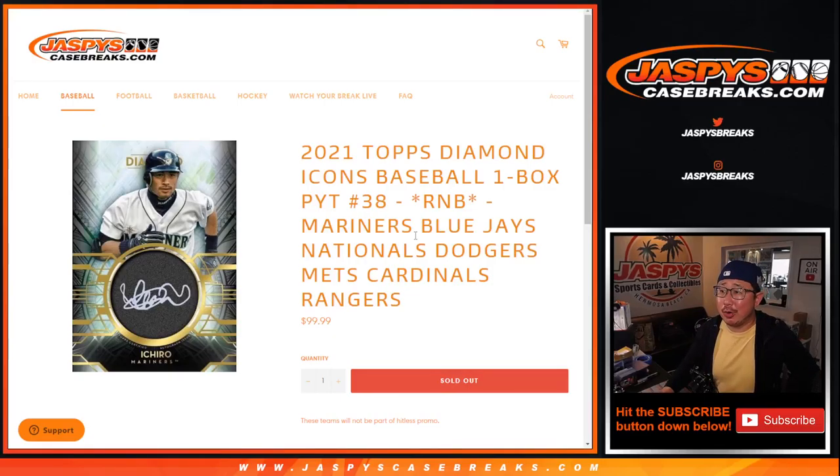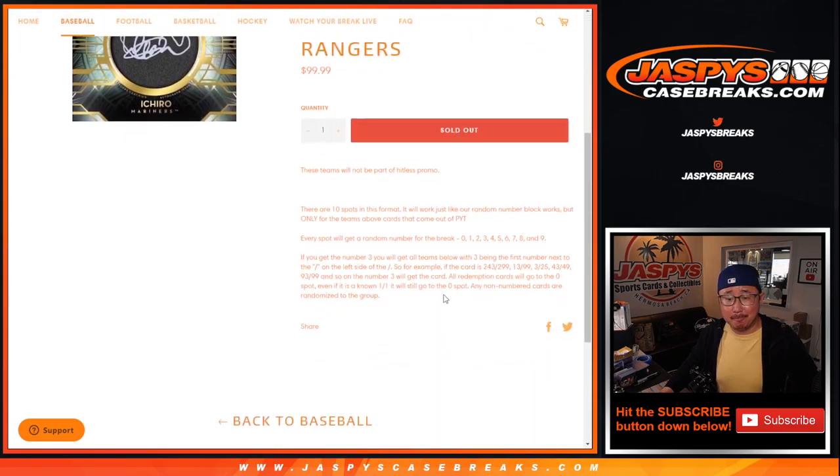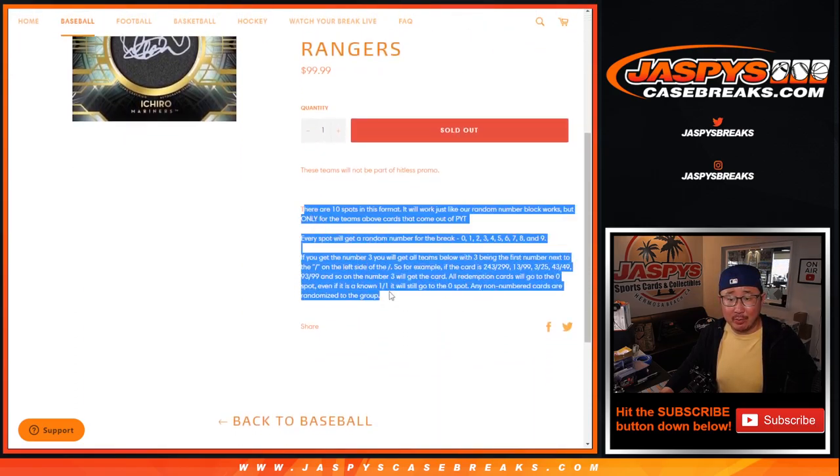Hi everyone, Joe for JaspisCaseBreaks.com coming at you with another random number block randomizer for Diamond Icons — pick your team, three through eight. This number block features those teams right there. If you're not familiar with the number block, that's how it works.